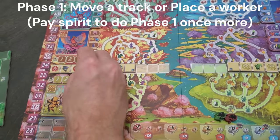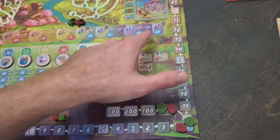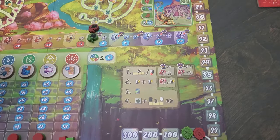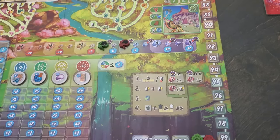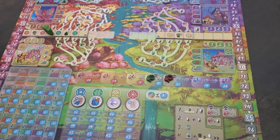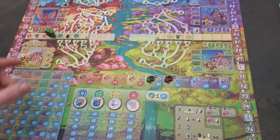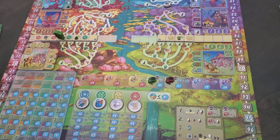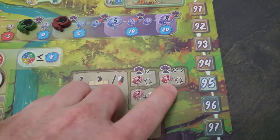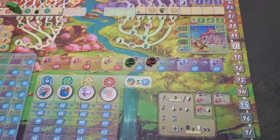I could do both, but I have to pay what's called spirit. At the beginning of the game, you start with a certain amount of spirit — the first player starts at zero, the second player starts here. In a two-player game, I would pay two spirit to do both actions. In a three-to-five player game, I pay three spirit. It just lets me do it one more time — I can't do it unlimited amounts of time.